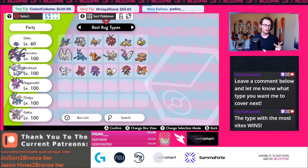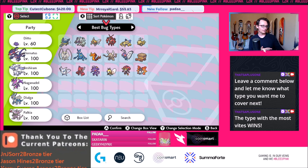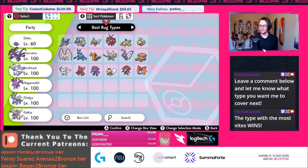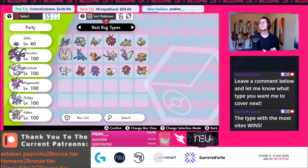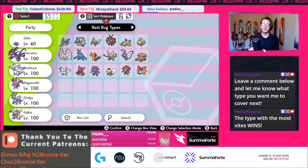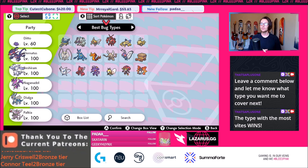Things like Yveltal, Calyrex, and Kyogre — those are all special attackers. There are going to be so many good special attackers in the format that Max Flutterby is going to be really, really good. I even made a video recently where I used Genesect, and sticking one Max Flutterby into a Kyogre to get that special attack drop neutered the Pokemon, made them waste all their max turns, and was the key to winning the game. So hopefully you guys can understand bug types — yes, they have a lot of weaknesses, but they're a lot stronger than you might think.